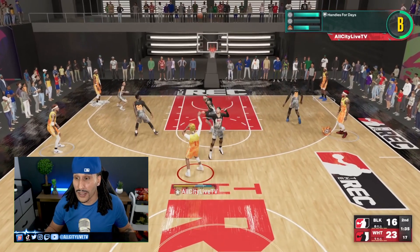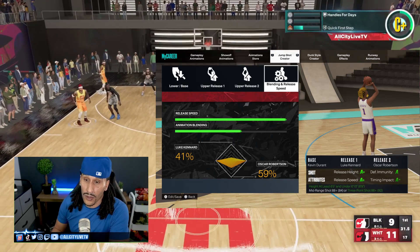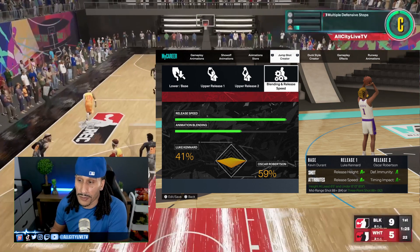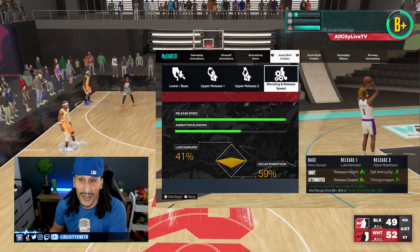The first jump shot I want to recommend to you guys — we'll pull up on screen — is Kevin Durant base, Luke Kennard and Oscar Robinson. 41% Kennard and 59% Oscar Robinson. That should get you the grades of: release speed A+, release height A+, defensive immunity A, and timing impact A-.